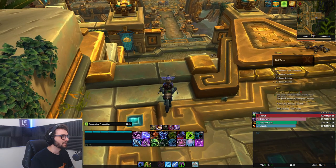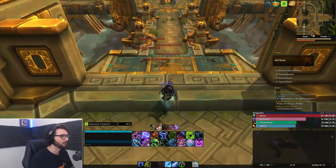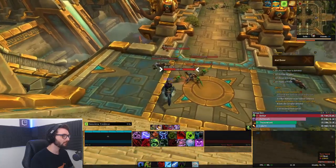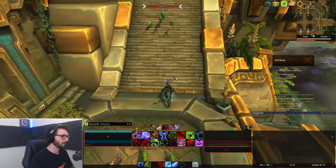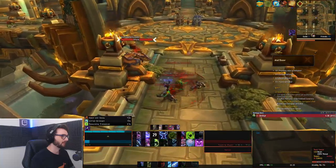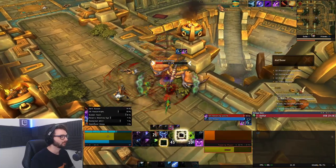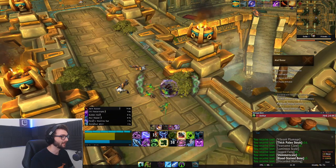Without further ado, let's get on to the run. As we come down the stairs, what we're aiming for are the dinosaurs, as they are the only mobs that can be skinned. We can take this pack and this pack and run up here, bringing these to the sky screamer. You want to make sure that you interrupt the scream because that will give you a bad time.